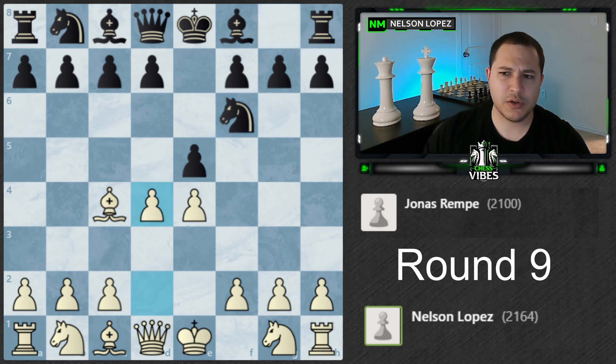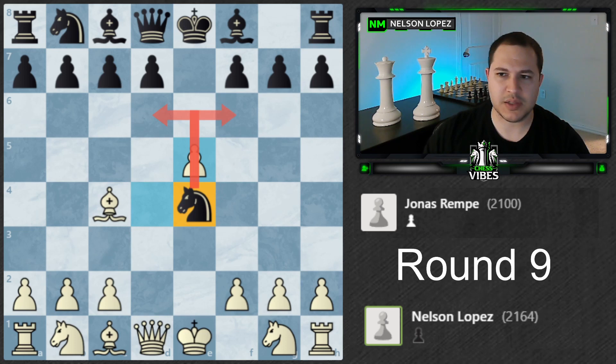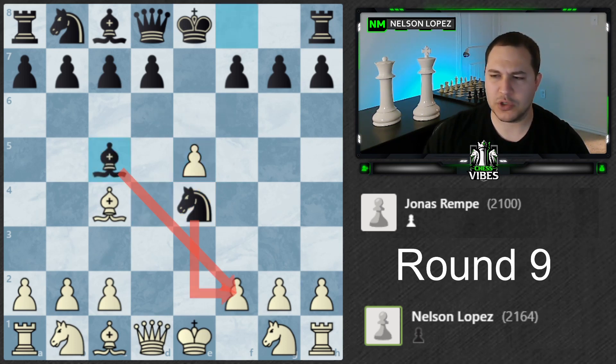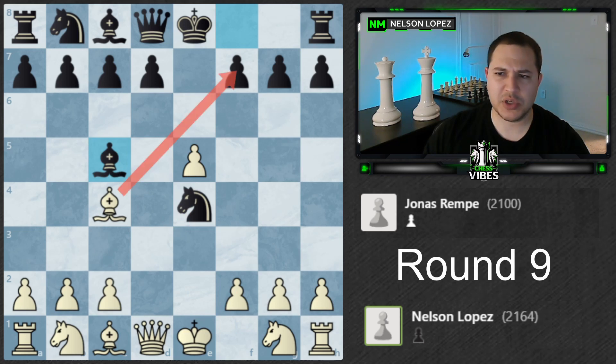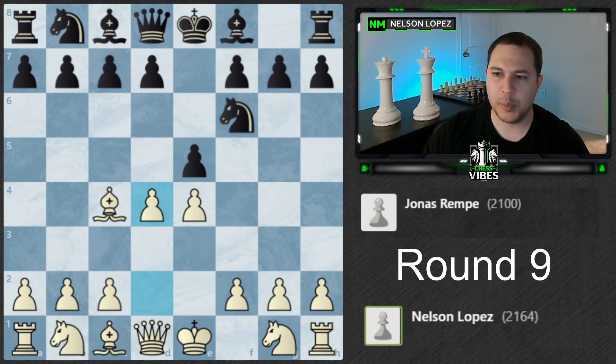This is called — I believe — the Euro-solve Gambit. Basically you're giving Black the option to take whichever pawn they want. I think it's bad if they take this one because you can take here and the knight is kind of awkward. It is a little tricky — they can play Bishop c5 and you have to know what you're doing. But yeah, just Bishop takes f7 and there's a bunch of tactics that turn out to be pretty good for White. I knew a little bit about this; I'd just played it a few times in speed chess.